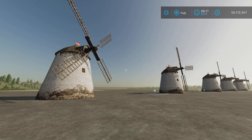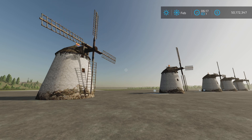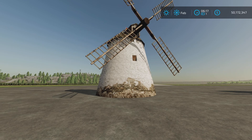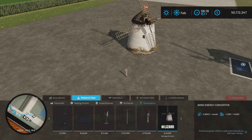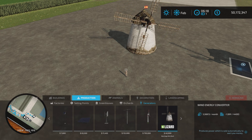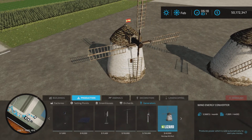It's a pack of two, and we'll explain that. 5.91 megabytes to download, three slots for this. This is a money generator, and that's going to be found under Productions and Generators. $40,000. I'm on Easy Economy. $5,568 per month is what it generates.